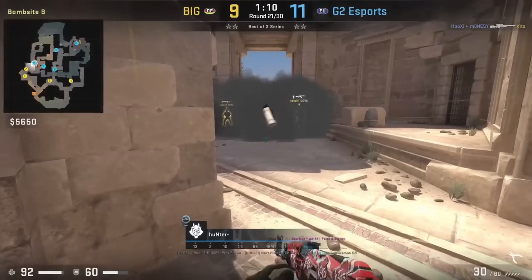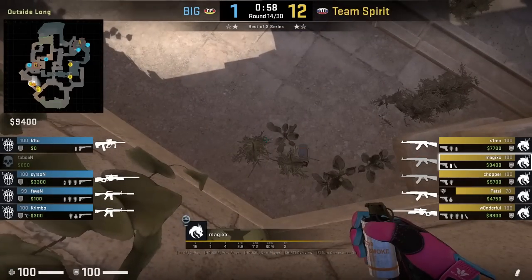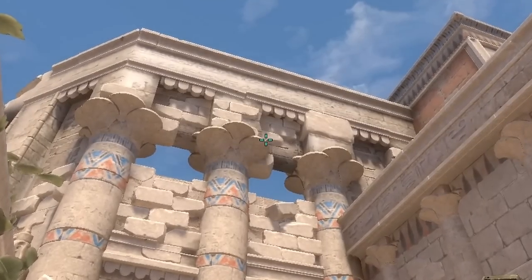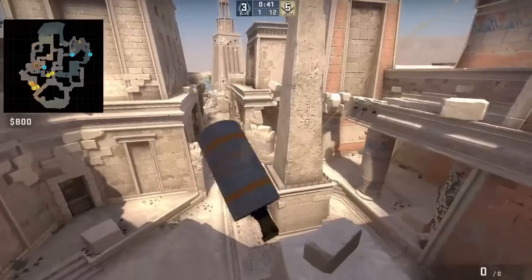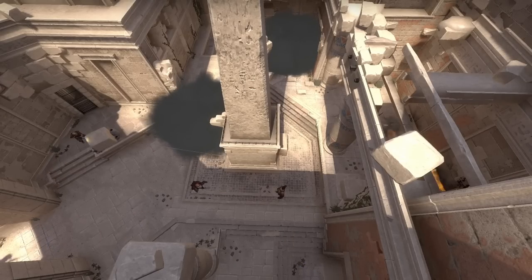From Hunter's POV he was holding for the push out but loses the duel. Mad throws two B smokes from outside B main: first smoke while standing, aim here for temple, left-click throw. Second smoke is for the left B sight smoke — aim at the bottom of this tooth here and jump throw. Spirit splits B using these two smokes.